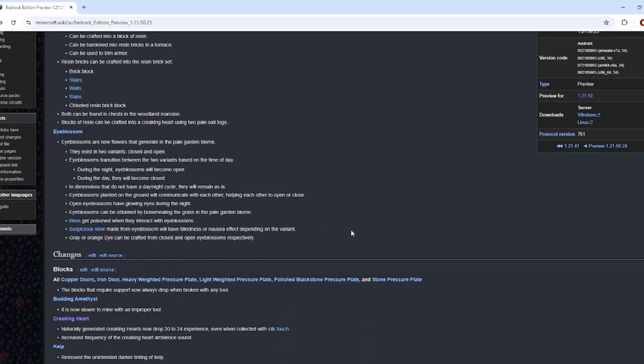For those people saying there's not enough life in the pale garden — well, here you go: the eye blossom. During the day they'll be closed, and at night they'll be open, and they have the creaking's eye on them in order to start tricking you. It's typical Minecraft stuff where it's not actually that hard to determine the difference, kind of like how creepers supposedly blend in with leaves. Depending on how you craft it, it gives suspicious stew with either blindness or nausea.